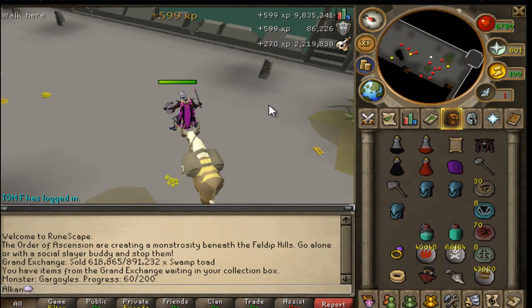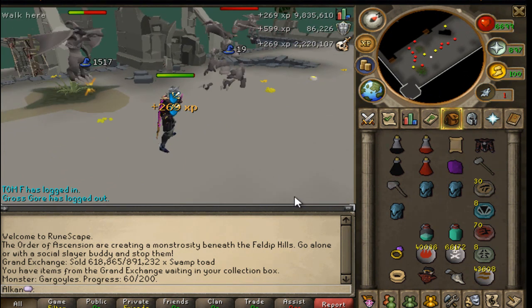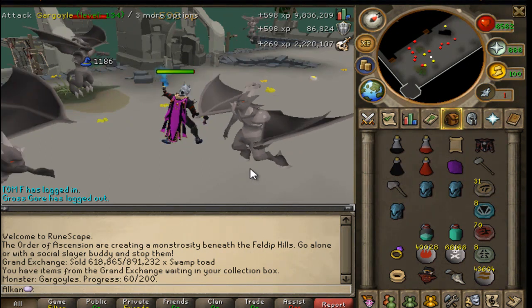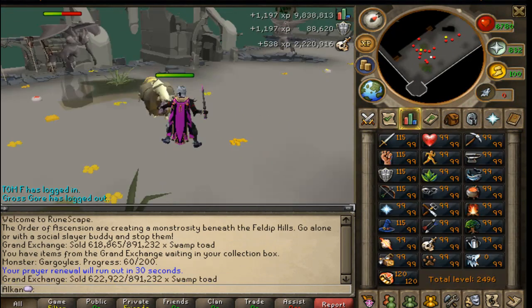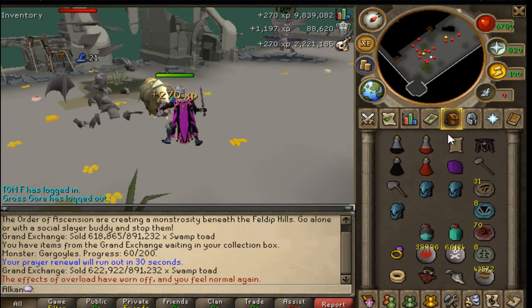They've done a lot of work with these graphics on this game, to be honest — a crazy amount of work. If you guys go and do the World Wakes quest, it takes a little while and it's quite a bit of combat, but you will see the graphics in it — it looks like you're almost watching a movie.